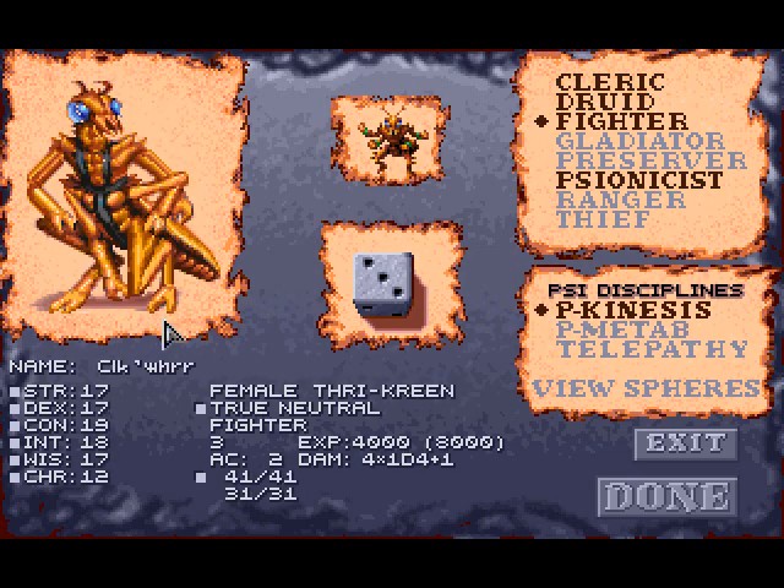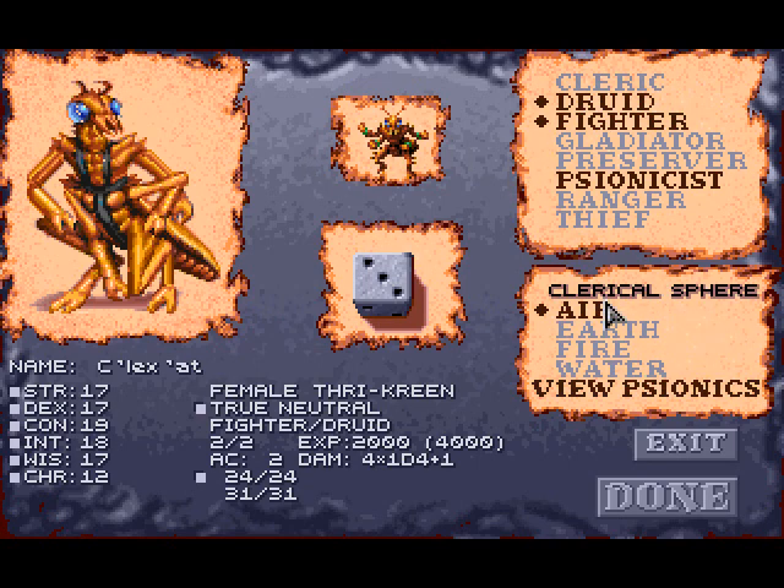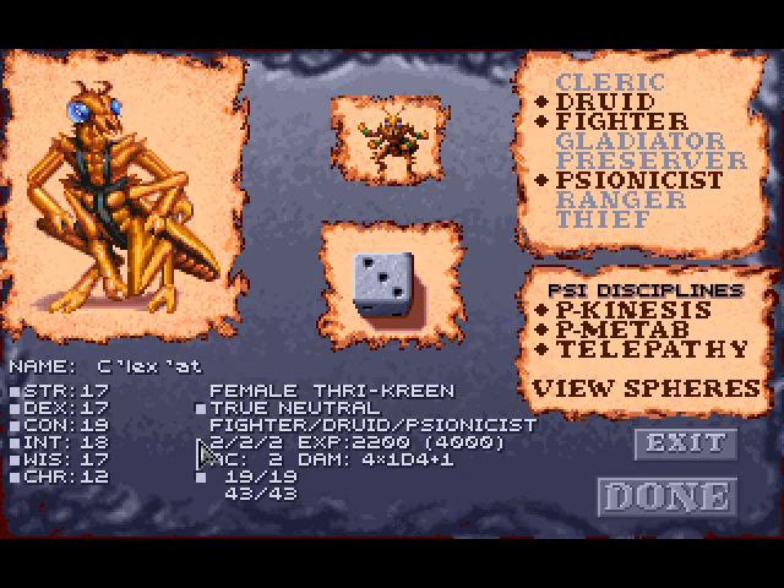Now we're going to have a Thrycreen. The thing to note about Thrycreens is that, considering their inhuman body, they can't wear things that most characters can. We're going to make this character a fighter-druid-psionicist, with the druid being earth-based. Considering she's a druid, druids can only be neutral.